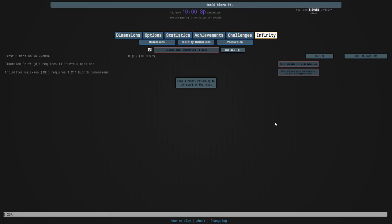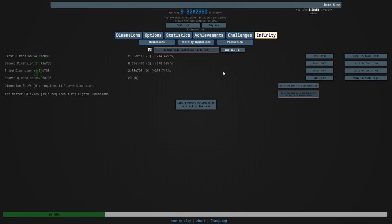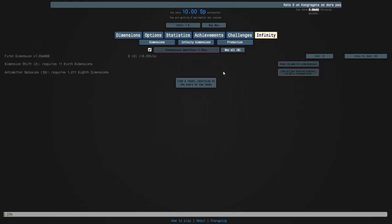Just an update: I changed the strategy slightly. Instead of having a minor bulk buy, I would just buy the max dimension boost when my eighth dimension is maxed out, so it was a bit faster this way.